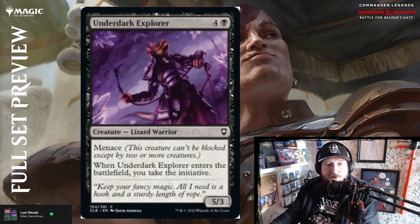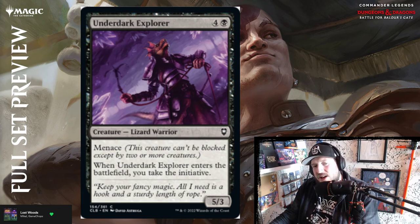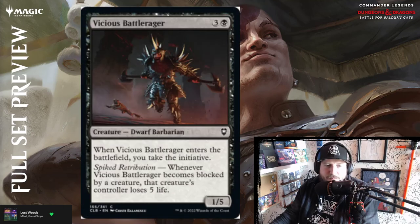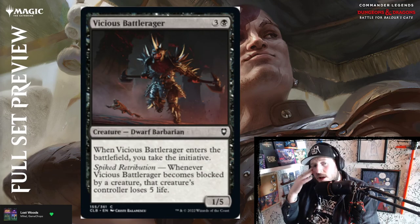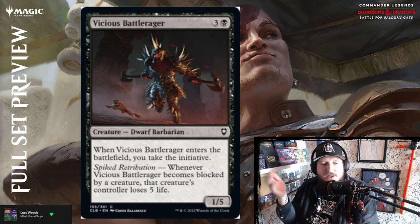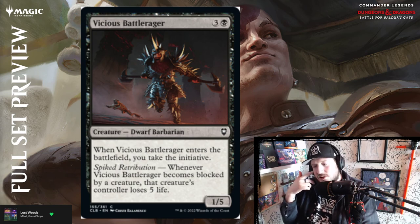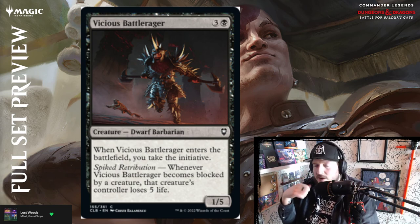Underdark Explorer — four and a black for a 5/3 lizard warrior with menace. Whenever Underdark Explorer enters the battlefield, take the initiative. Five mana, 5/3 gives you initiative, has menace — above par I guess. Not super excited but there are a lot of cards with the initiative mechanic; everyone that plays commander loves monarch and this is just monarch extended — DLC for monarch.